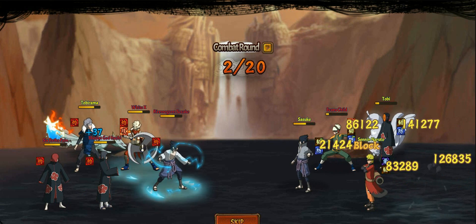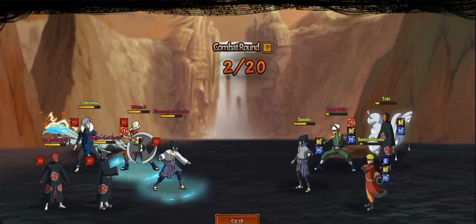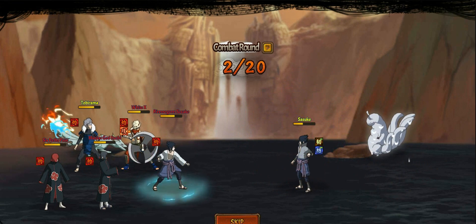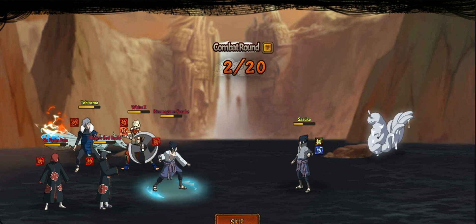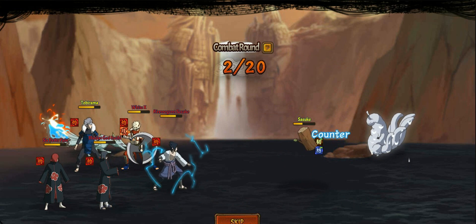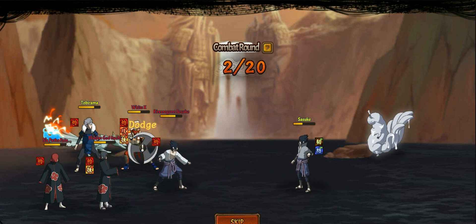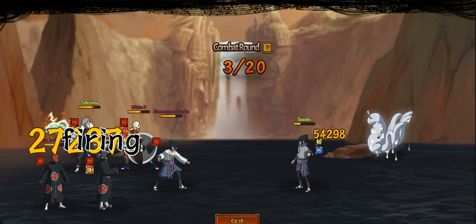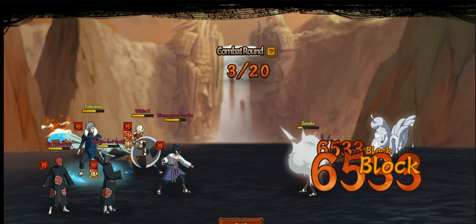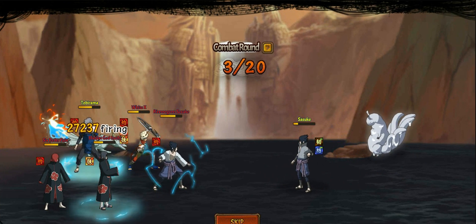I can't wait until I get White Coat Sasuke — he's gonna be so overpowered. I mentioned in my previous videos that he's the best assault ninja you can get in this game right now, even better than any event ninja assaulter. The best part is I don't have to spend money for him; I just have to do tournament every single day to get him, and my team is gonna be way better.